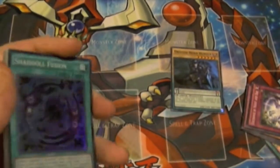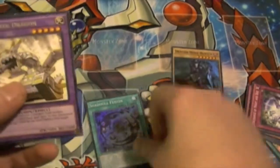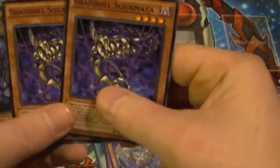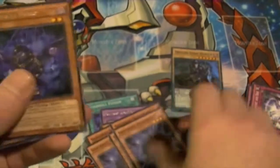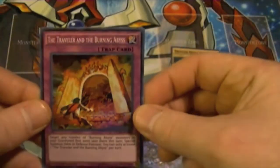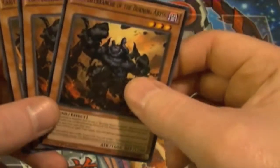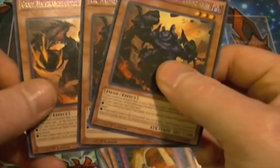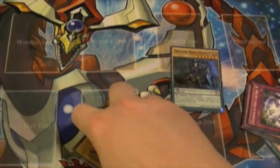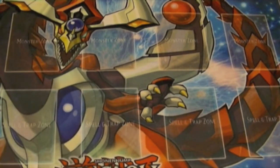These are the cards I ended up trading for today: one Shadal Fusion spell card, one Panzer Dragon, one Shadal Beast, two Shadal Lizards, three Shadal Hedgehogs, two Falcons. For Burning Abyss, I got one trap card — Traveler and the Burning Abyss — two Sirs, and one Graf. That's all I've got today. Let me show y'all the mat in its full entirety so you can see what it looks like.